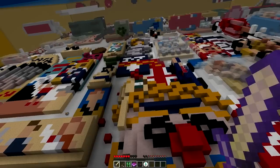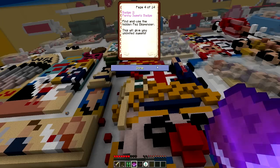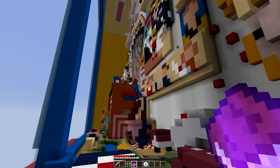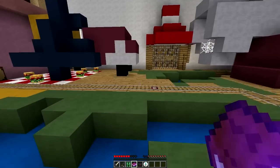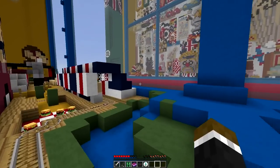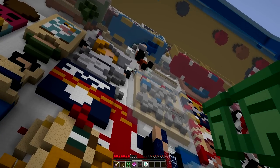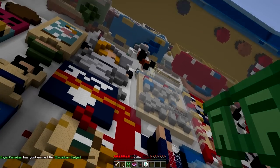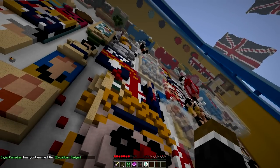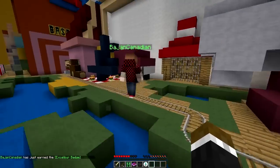I wonder what our next badge is going to be. Badge Two is the Penny Sweets badge - find and use the hidden Pez dispenser, which will give you unlimited sweets. That's going to be an interesting one. I think I finally made it - that was brutal. Spooky zombie! I can see the sword - there's the Excalibur right there, it's the golden sword. Boom, you got it! Heck yes! We did it bud. Now jump down here - you don't take fall damage. I lied!